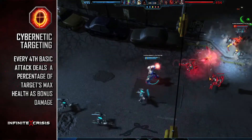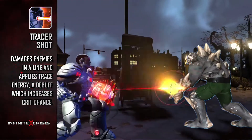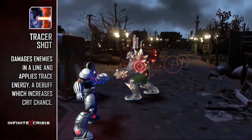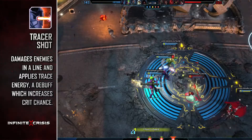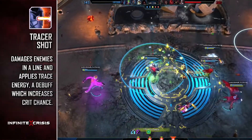The next basic attack inflicts additional power damage based on a percentage of the target's maximum health. Tracer Shot fires a narrow beam of energy in a line that damages all enemies caught in the blast. It also applies a debuff to all enemies hit that increases Cyborg's chance to critically strike that target for a short duration.